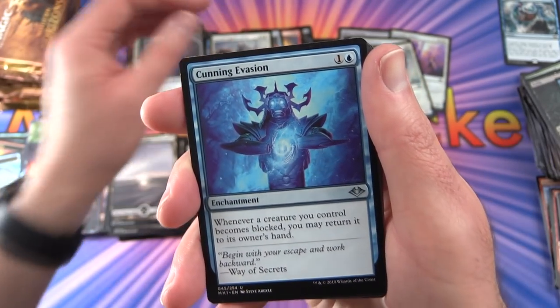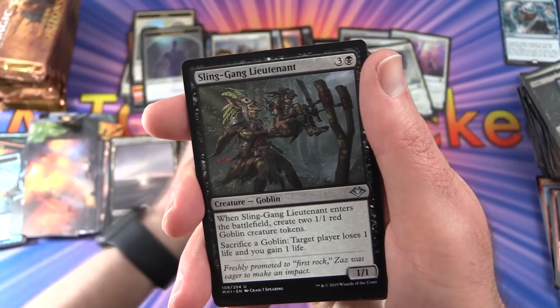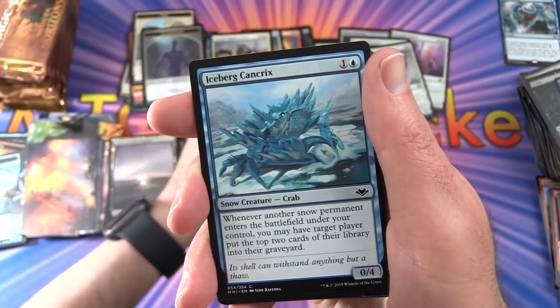So we're at four mythics so far — Cunning Evasion, Valiant Changeling, Siege-Gang Lieutenant. Four mythics and lots of good stuff in this box.